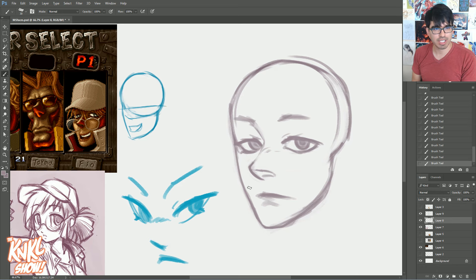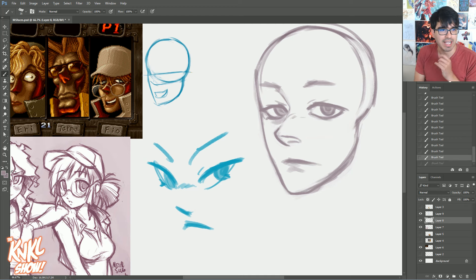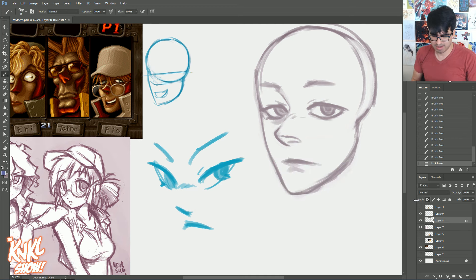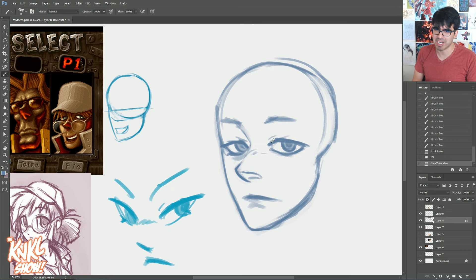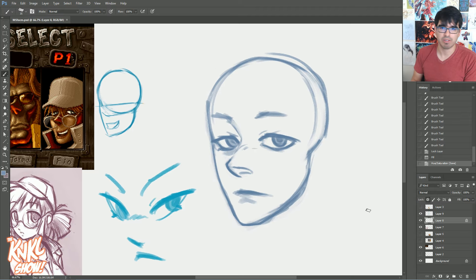This is looking really good - this is feeling like the Fio. Notice how it doesn't have the proportions of the generic anime version - and that's what we like. I'm going to change this to a different blue color; I often default to a dark purple or grayish purple for my sketches, but today I'm feeling blue.